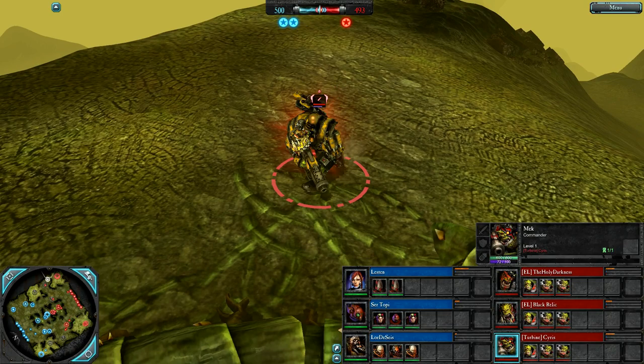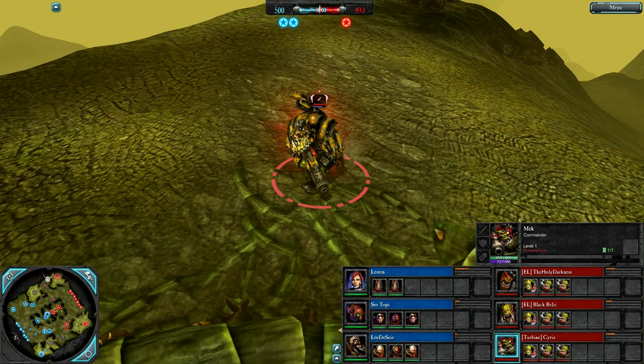And rounding off the red team is Cyrus as a mech boy — a teleporting commander that fights range combat, really good DPS. Can also support, build structures, disrupt and repair.